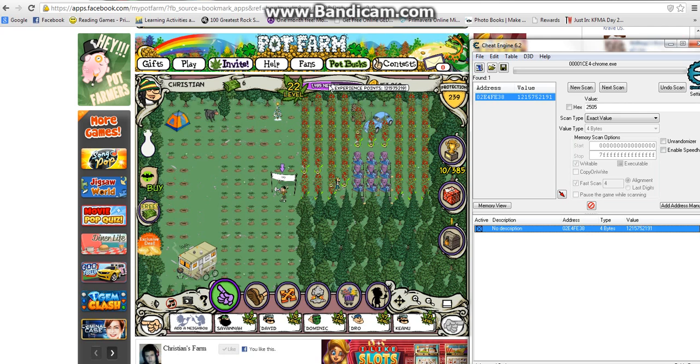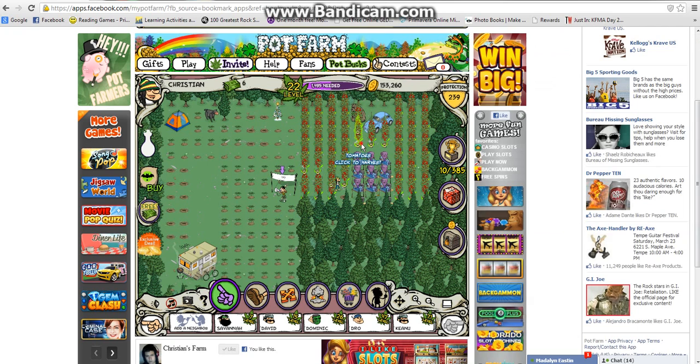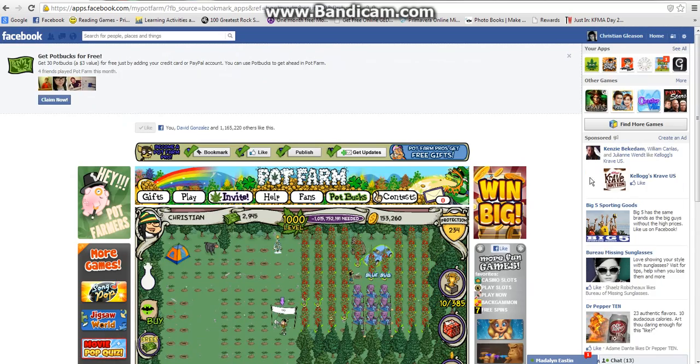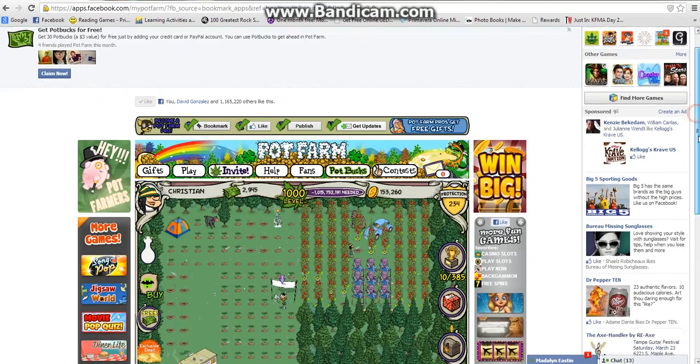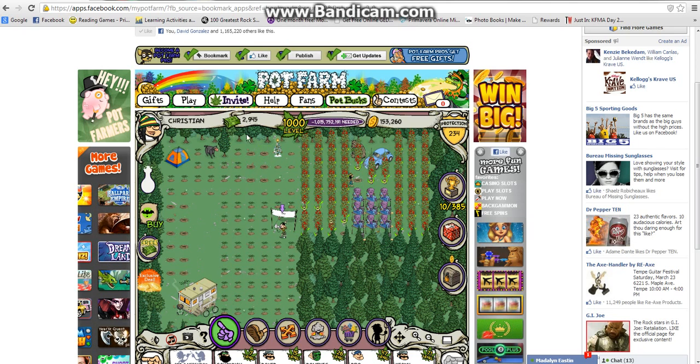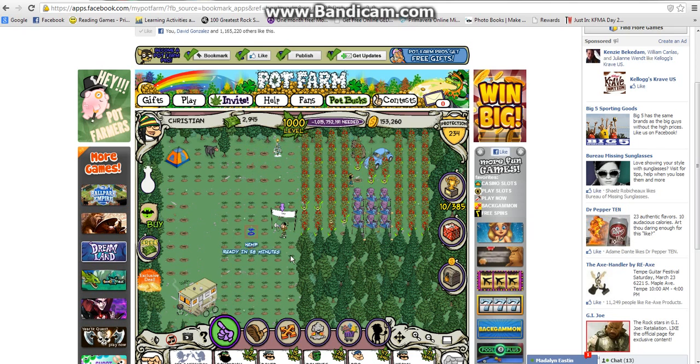That will be enough to change your thing to positive points and get your XP points. If it's positive, you're good. So now what you're going to do is you're just going to harvest something. And then once you press cancel, your XP and your level will update and you'll have a ton of XP points and a really high level.